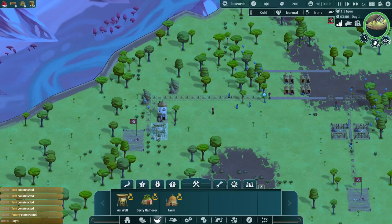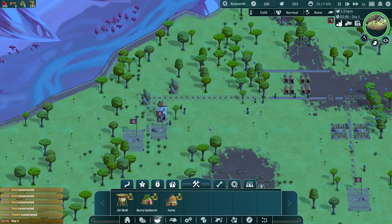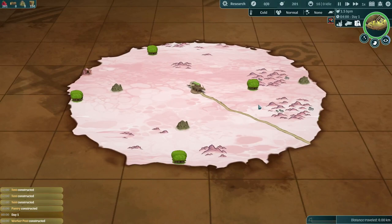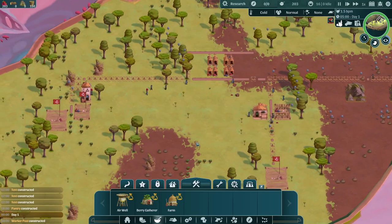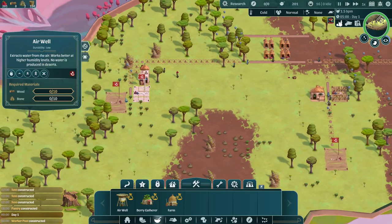We'll also want to get this air well up and running — that's how you get water, as long as you're in a normal environment. The Onbu is still asleep right now, but we're in the mountain region. You can enter a swamp, which is very humid, or you can enter a desert, which has no humidity at all, and then you have to get water from other places. So water is important. But generally with the air well, you can just get water out of the air.